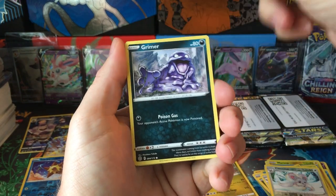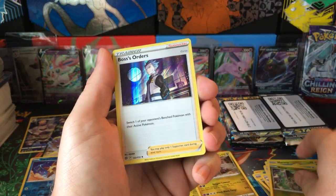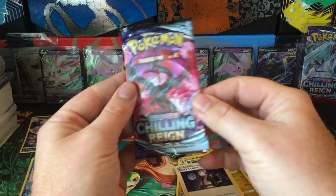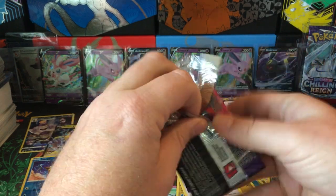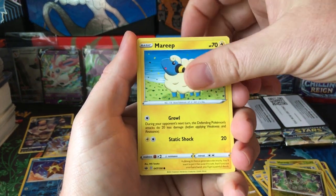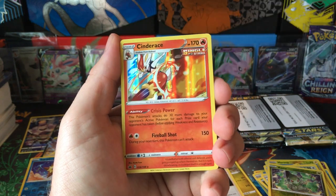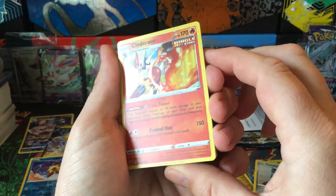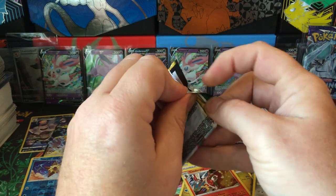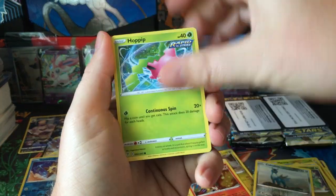Bunch of eggs, Grimer, Fairy, Noctowl, Electabuzz, Exeggcute, and Boss's Orders Hollow. Chilling Rain — opened a little loose. Weedle, Clawitzer, Ralts, Rainy Form Castform, Cobalion — really like that one — and Cinderace Hollow. Looks like we got a tin case full of Hollows here. A lot of Hollow hits — those have replaced our Ultra Rares and Hyper Rares and whatnot.